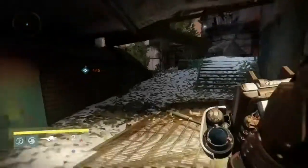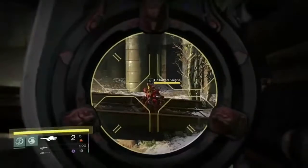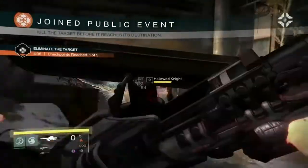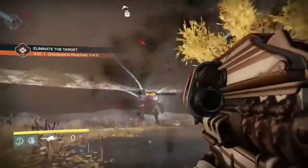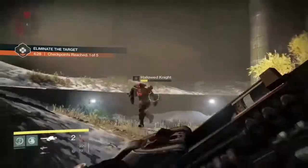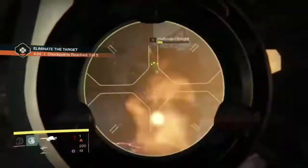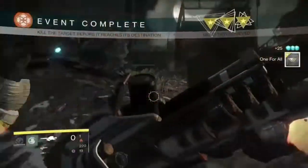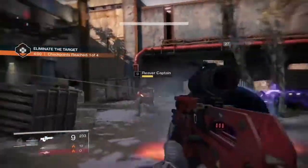Also in this area you can get public events. They mostly eliminate the target, and it will either be a Hive Knight or a Fallen Captain — both are very easy to eliminate, even by yourself. This is also a good way to do several bounties, like 100 precision kills, 100 kills without dying, gold tier public events, and kill 20 enemies without receiving damage from them.